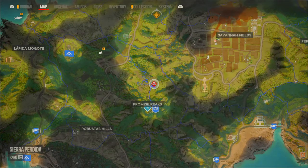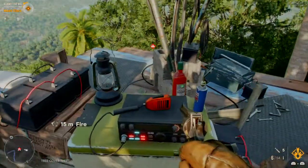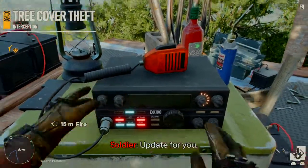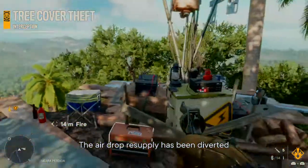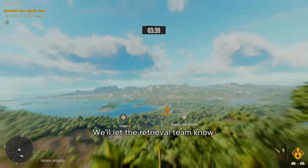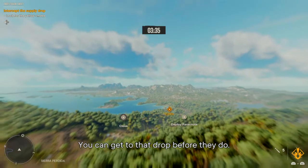Tree cover theft, military target against the wall. Meet Clara, hold square button to interact. Update for you: the airdrop resupply has been diverted to Pikes Bay. L3 — we'll let the retrieval team know. Come on Danny, you can get to that drop before they do.